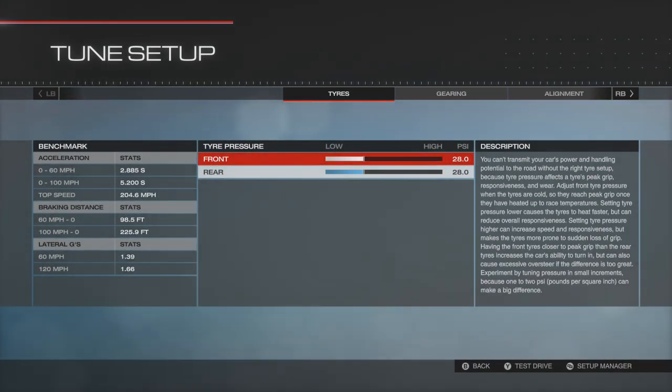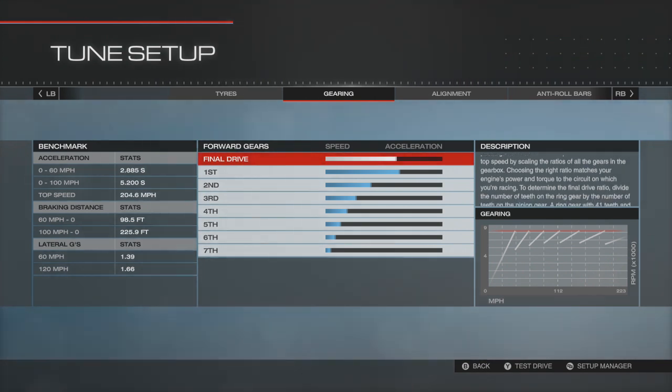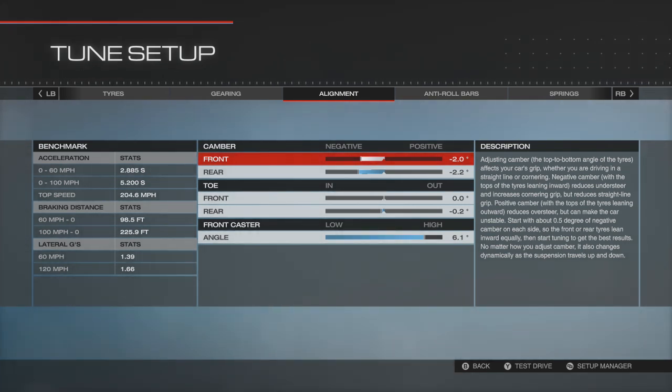For tires, front and rear are both set at 28 PSI. Gearing — we can't actually do anything with this at all, you're stuck with the gears you've got. As you can see, first through sixth and then seventh is the extra long one — it seems to go on forever. You shouldn't run out of gears at Le Mans. First and second gears off the line go by really quickly, and second gear covers all the tight hairpins on most tracks.